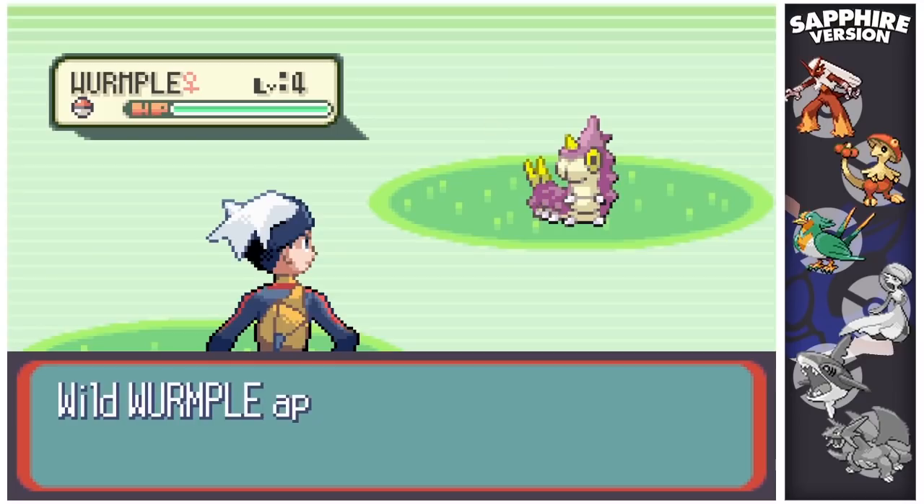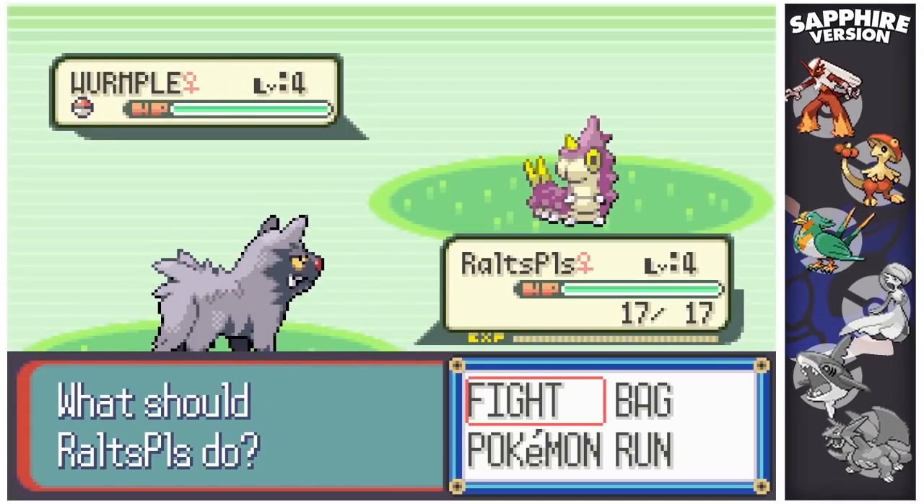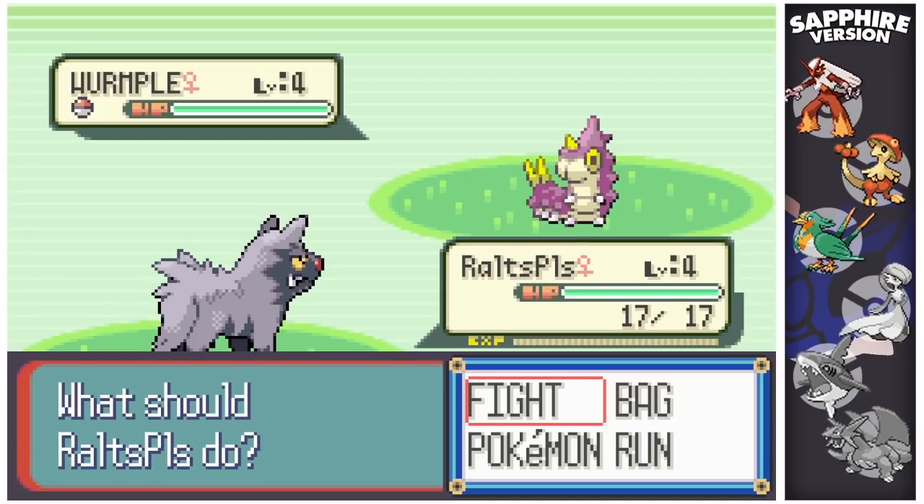Shiny Wurmple — yes! That's a new one! I spotted that in the corner of my eye — Shiny Wurmple! That's a new Pokémon, awesome! I'm just going to make a quick cut because I'm streaming this. Okay, I'm back — that came after 8,290, so that is a new shiny. That is phase two for Ralts.